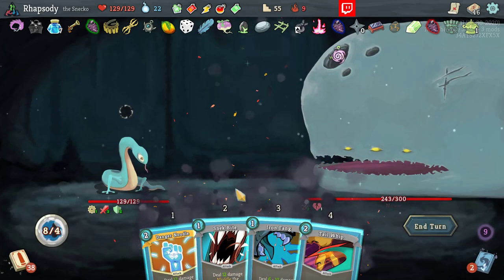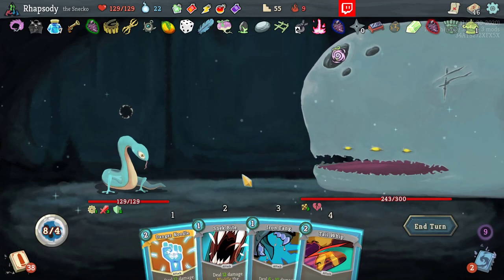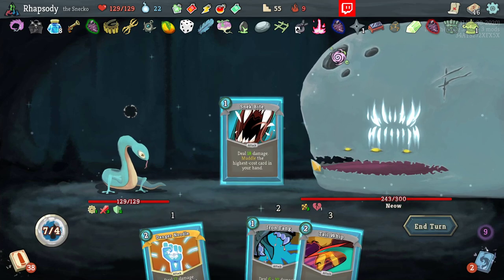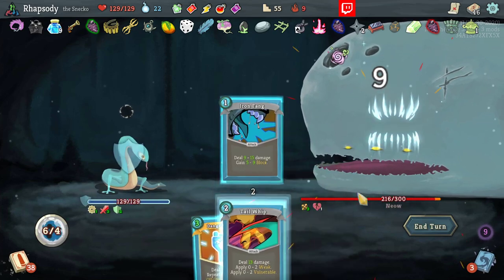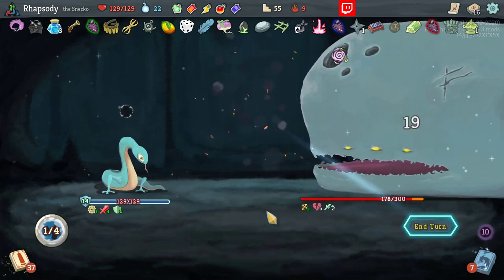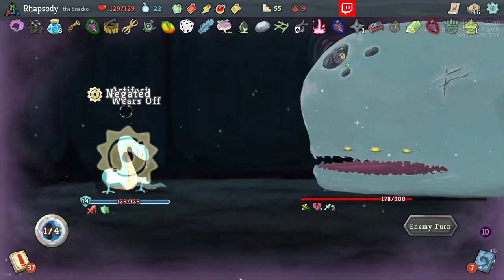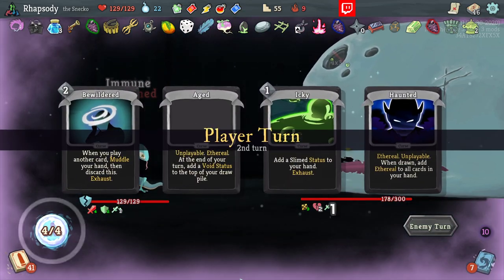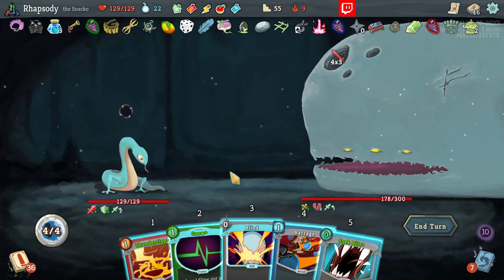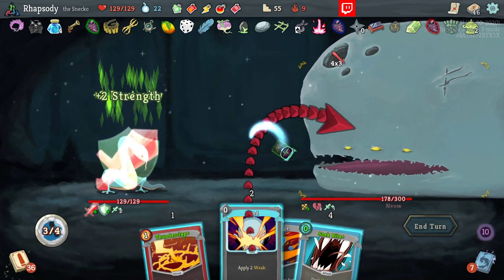Oh my god, I really like that hand. Danger Noodle — repeat for each off-class card in hand. We don't have that. All of that near the end just sucked — that was real bad. Thankfully, we got enough other cards in the deck that we're still gonna be fine.